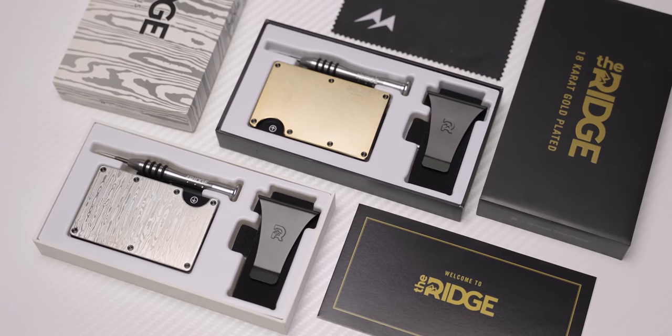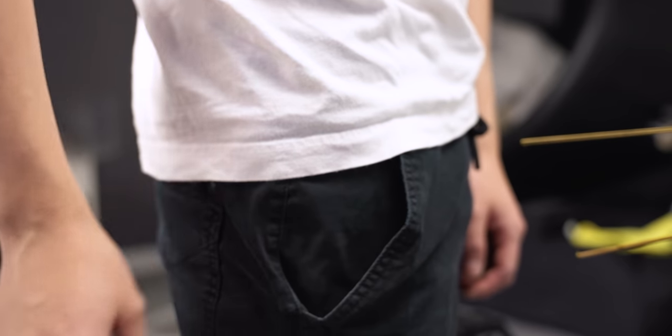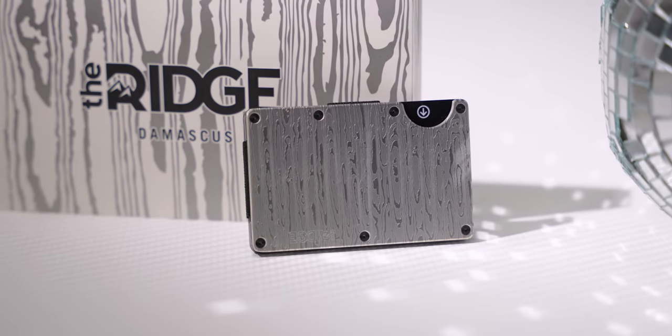Ridge Wallet has redefined the traditional wallet with its compact frame and RFID blocking plates. Get yours today and keep your wallet bulge down using offer code Linus to save 10% and get free worldwide shipping. We're gonna have it linked below.